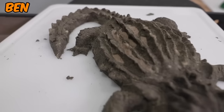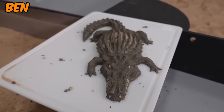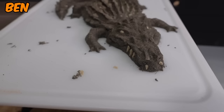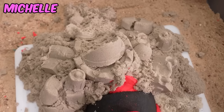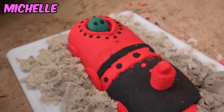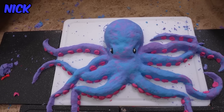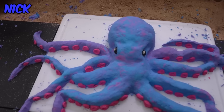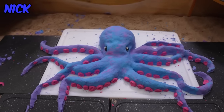Ben made a crocodile named Gustav — not the best sculptor but really happy with how it turned out. The top looks good but could have used the beige color better. Michelle's piece is a train wreck — the train driver can't drive so crashed into a sandcastle. Very interesting and cartoonish, though the vehicle could have used more work. Nick made an octopus with suction cup details — tentacles would look nicer longer.